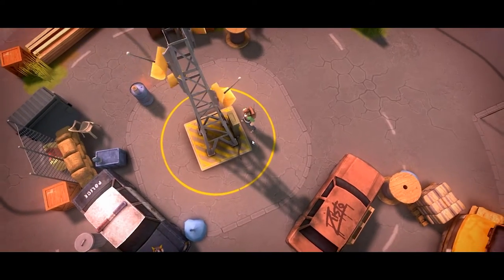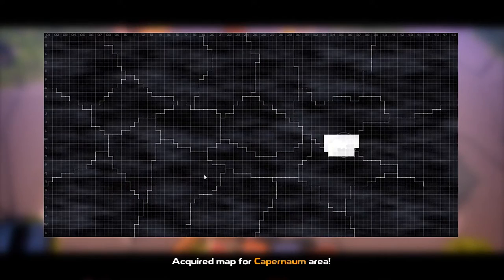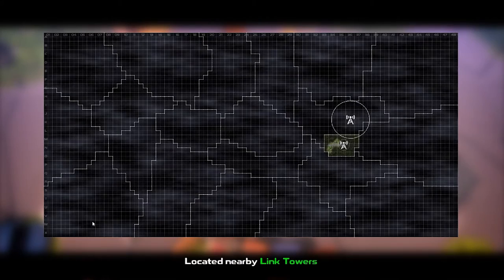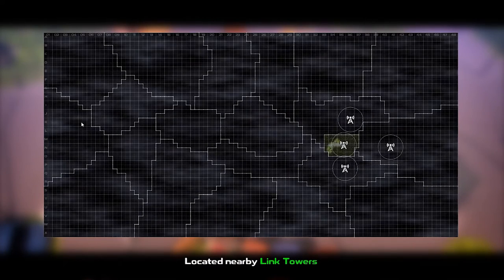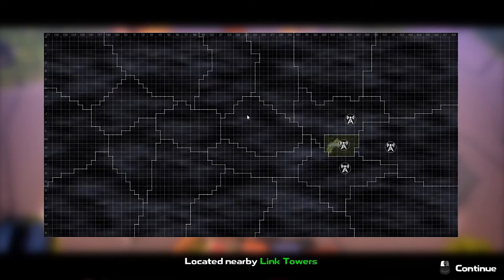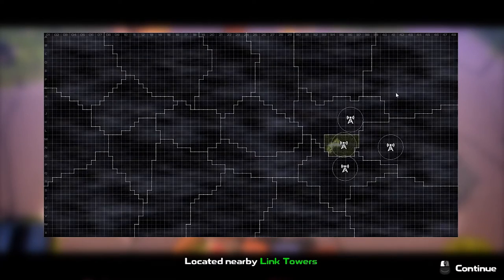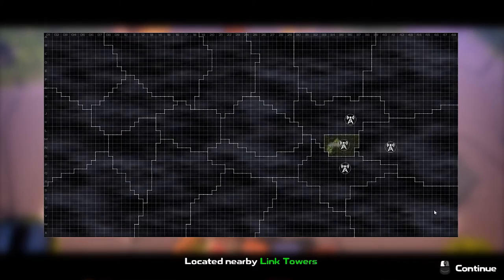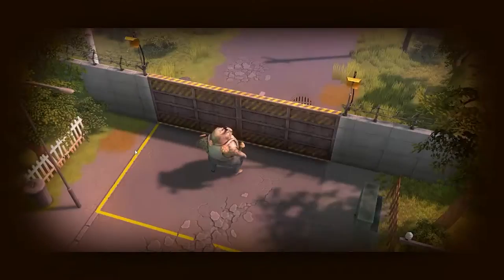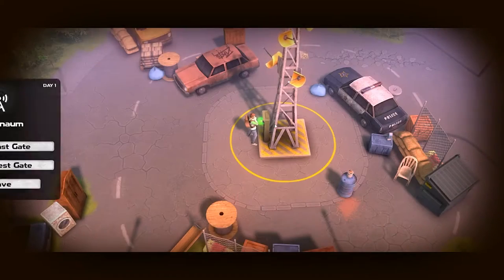The towers are really important because you can fast travel between them. Here's the map — this is the full world and it's huge. There appear to be snow or ice areas somewhere, and some locations are sealed off because there's a boss threat there.